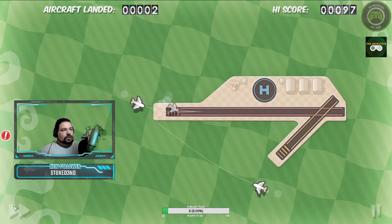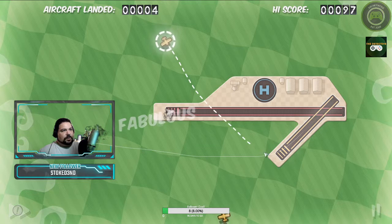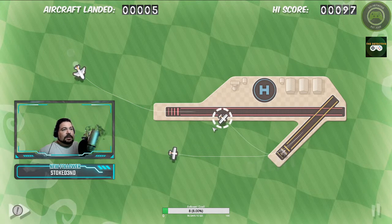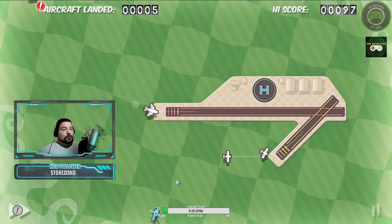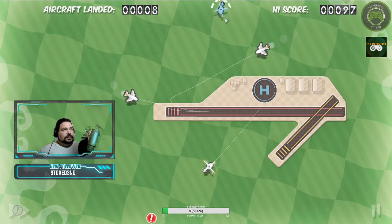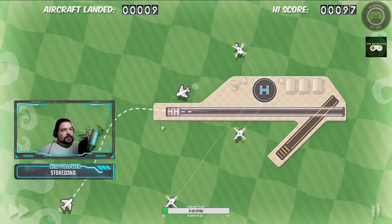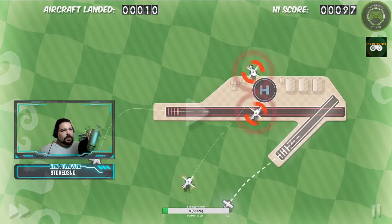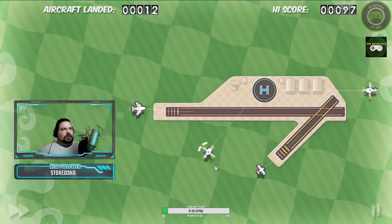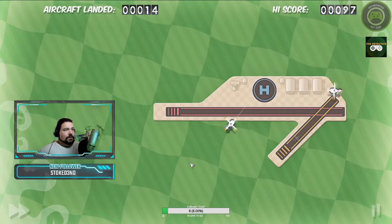The red planes are your jumbo jets, then you've got your little prop planes, and then your helicopters. That's literally the only variation the game has — three plane types. The difficulty is in managing them. I like to go fast because I find when it's at the normal speed I end up messing up more, oddly enough. I've tried the slower speeds and I always end up making more mistakes. Go figure.